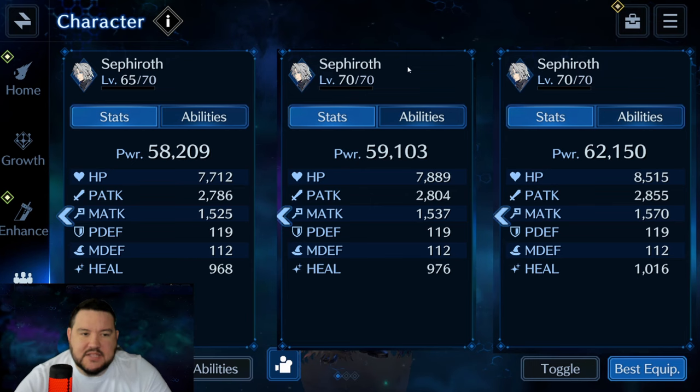This one in the middle is what happens after I took Sephiroth from level 65 to 70 without doing any of the stat stream. You can see we gained about 177 HP, about 20 attack, and maybe 12 magic attack. The physical and magical defense don't change, and heal went up about 8 points. If you think about it from level 50 to level 70 and multiply this by four, you're getting probably about 500 HP and about 100 attack just from getting the levels.